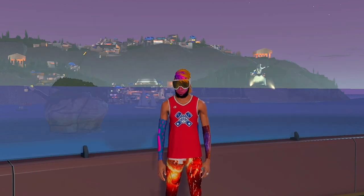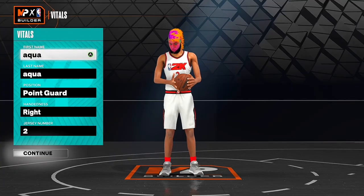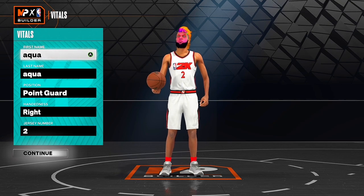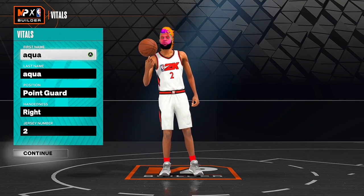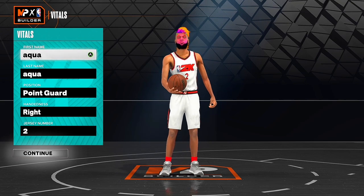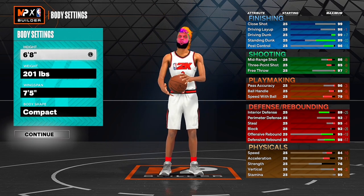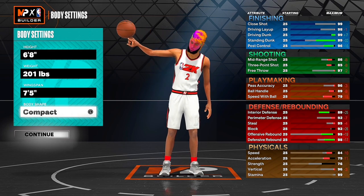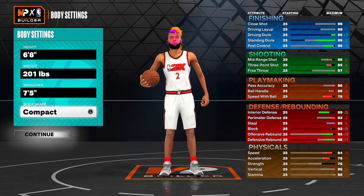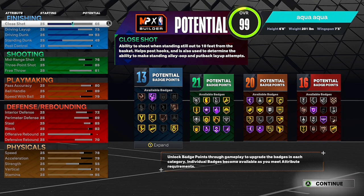I'm gonna show y'all the build that I have and the builds that you should make, and I'm gonna show y'all the badges I would preferably put on. I got this demigod build — first off, make the position point guard, right hand. I prefer right hand because I feel like you get better animations. On the body settings: six foot eight, 201, 75 wingspan, compact — compact makes your build have longer skinny arms. The badge count on this build is 13, 21, 20, and 16 — that is crazy. This is a 70-plus badge build.